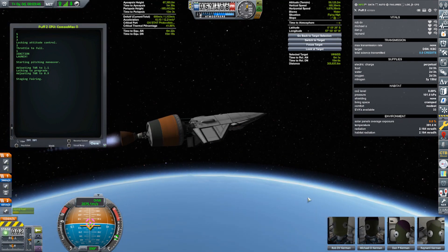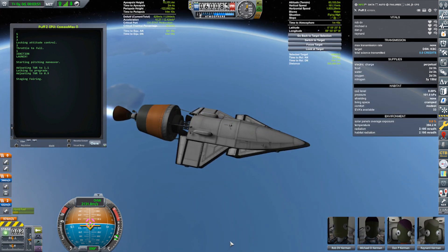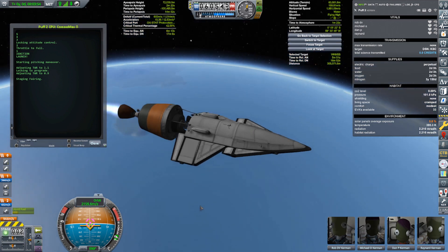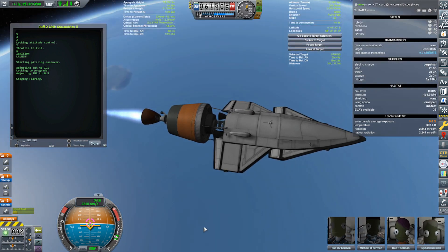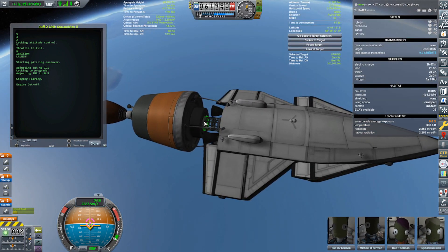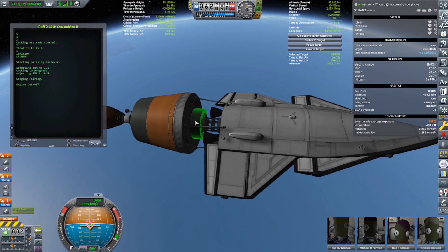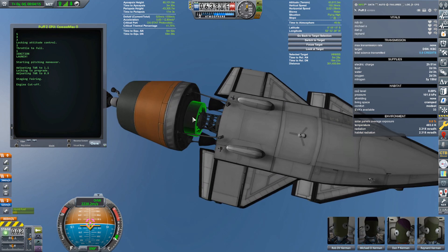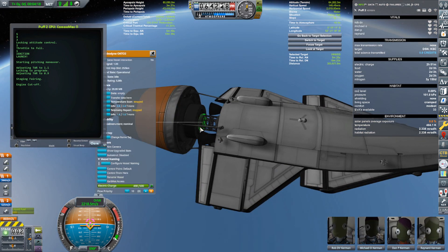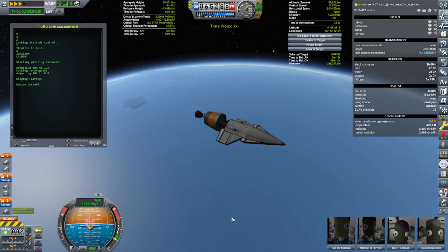Thought we'd get a nice view of Kerbin below us there. Does the lower stage reenter via KOS? It can reenter — I didn't do it with KOS though, so there's no KOS probe core in there, but there is a probe core and some reaction wheels. I should have put on some extra batteries — I should just de-orbit it right away. I meant to do that. The only electrical charge is 500 units in just the probe body. That should be fine. We have hit our target apoapsis — engine has shut off.